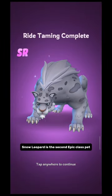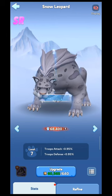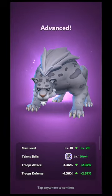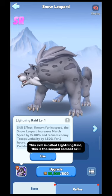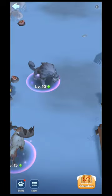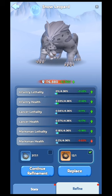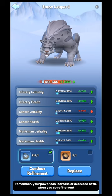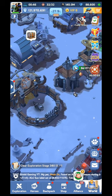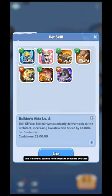Snow Leopard is the second Epic class pet. I hope we will get a Mythic class pet in future. Let's upgrade the pet to check its skill — it is called Lightning Raid, the second combat skill. Let's do some refinement. Currently my point is 192,500. Remember, your power can increase or decrease when you do refinement. After refinement, my point is 525,950. This is how you can use refinement to complete SVS tasks.